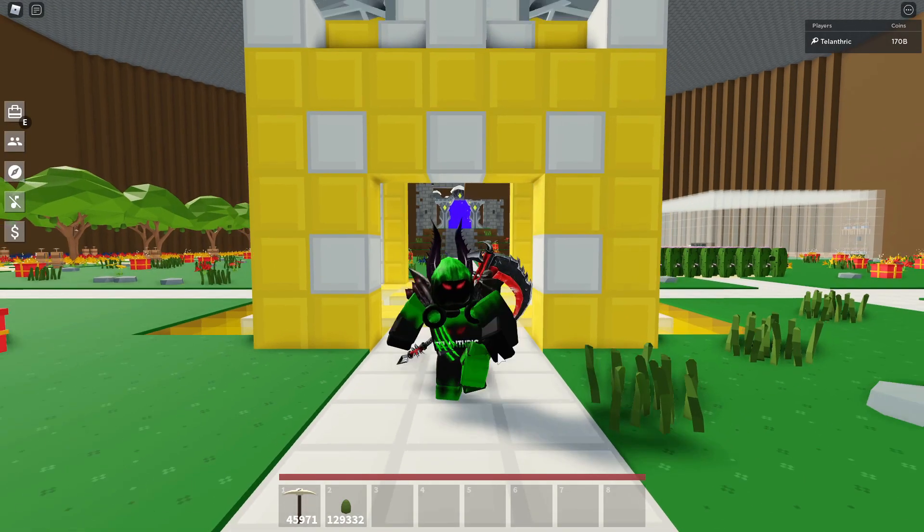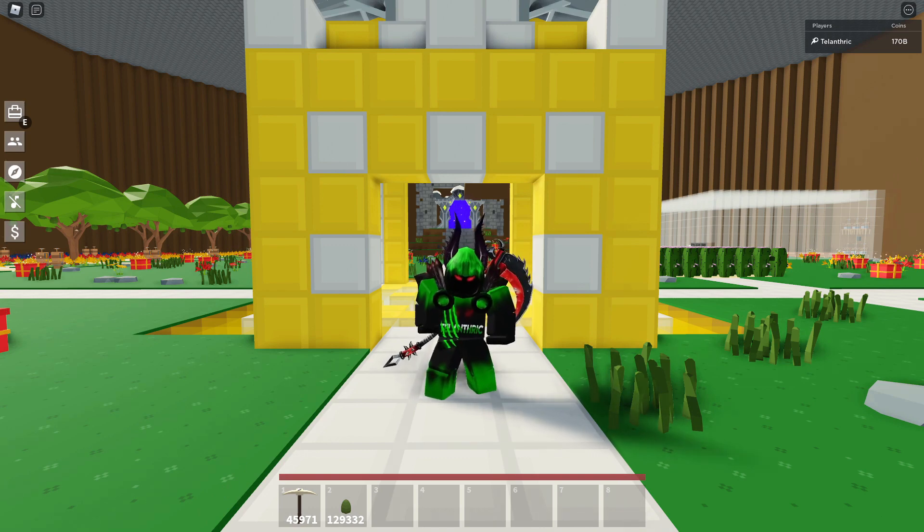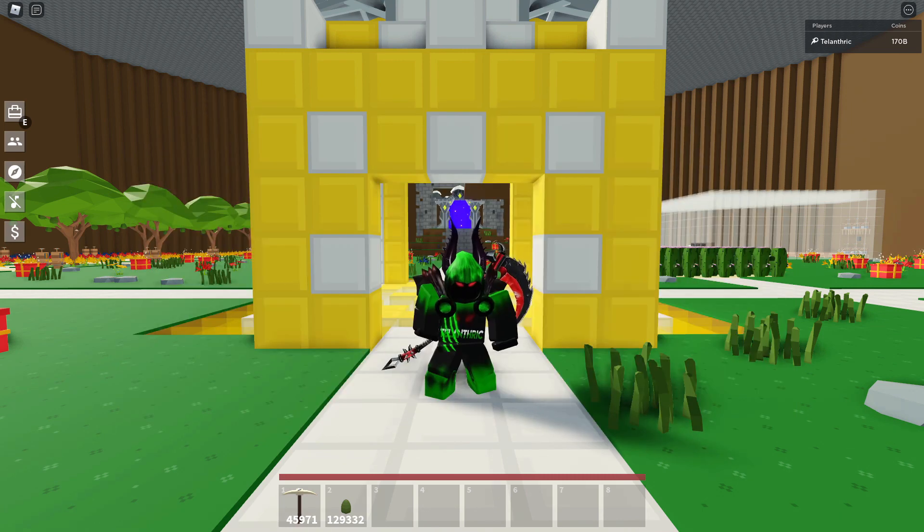The best place for trading is Discord, so you can join the official Roblox Islands Discord by going over to the Islands game page on Roblox, then scrolling down a little bit. You're going to see something that says social links, and you can click the Discord picture that says Roblox Islands to join. There's a trading channel — just say what you're trading, what you're selling and what you're buying. There is a cooldown though, and if you send the same exact message twice, it's going to delete the second one, so put different stuff each time.